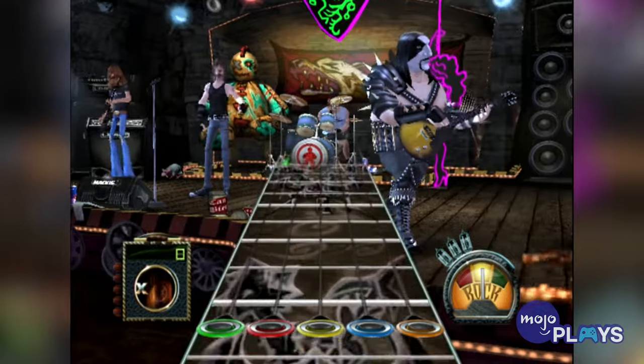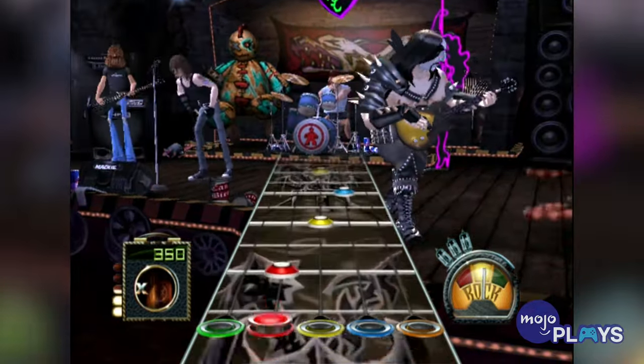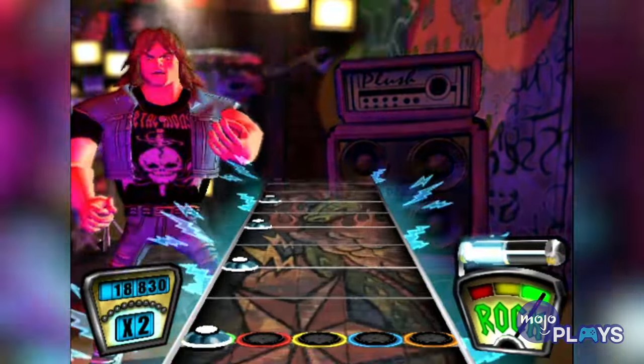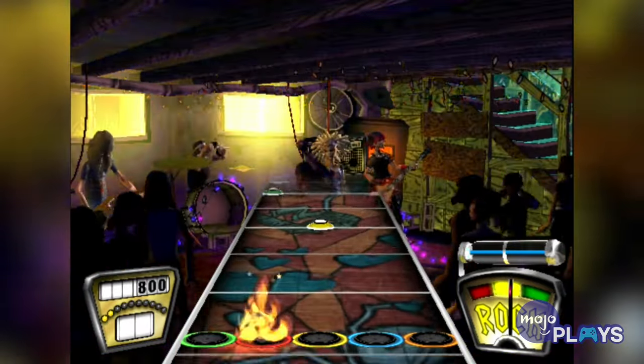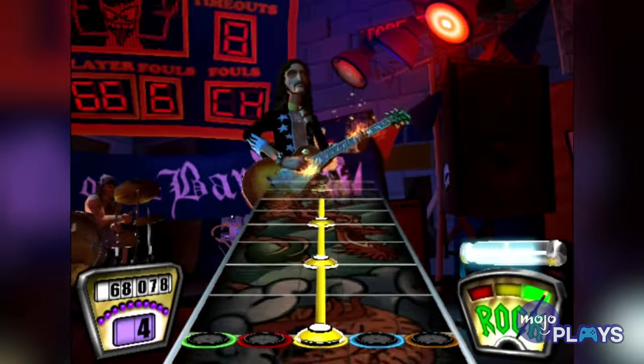You can change the heads of the crowd to monkeys, eyeballs, or spooky scary skeletons, and one code even makes your guitar invisible so it looks like you're jamming out on a real air guitar. But one code you must absolutely try for yourself, at least in Guitar Hero 2, is Performance Mode, which hides the track and forces you to play completely from memory.